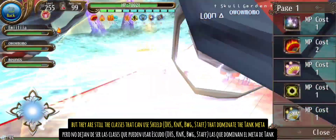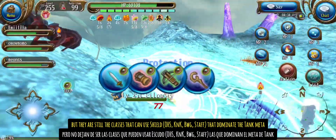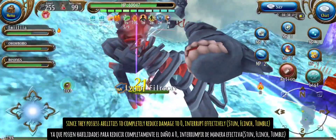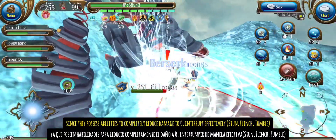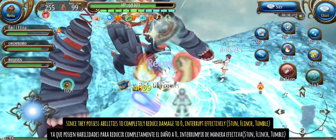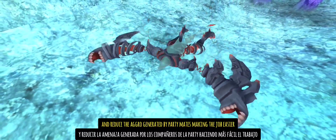But there are still the classes that can use shield, one-handed sword, knuckles, bow gun, and staff that dominate the tank meta. Since they possess abilities to completely reduce damage to zero, interrupt effectively, stun, flinch, and tumble, and reduce the aggro generated by party mates, making the job easier.